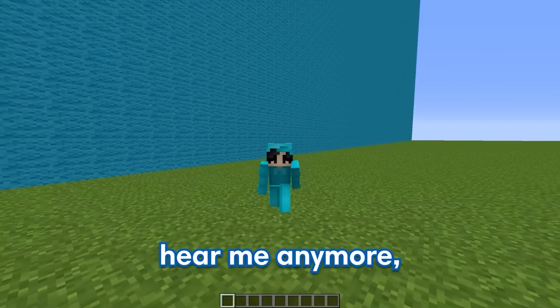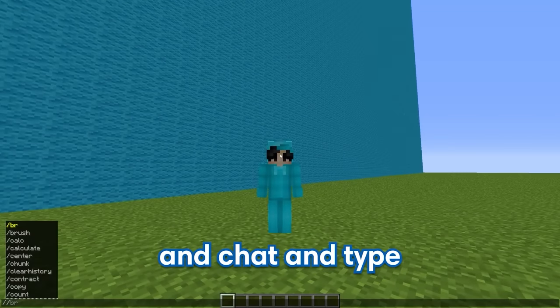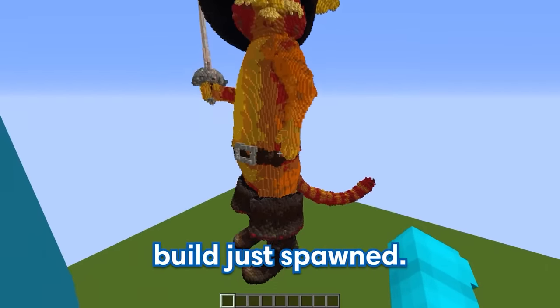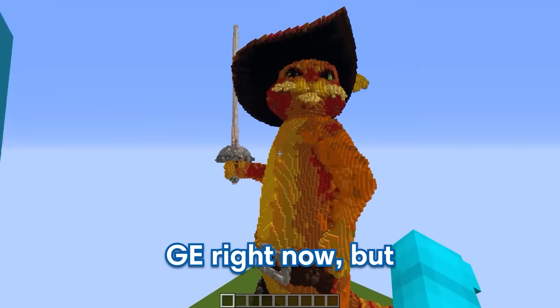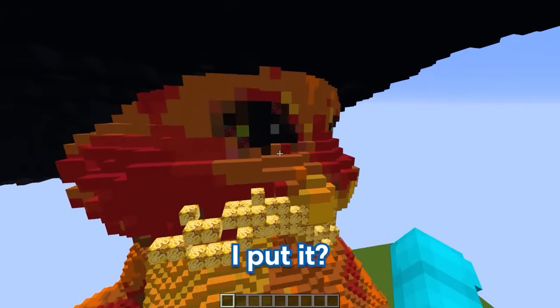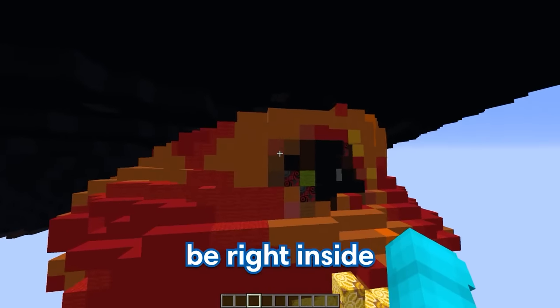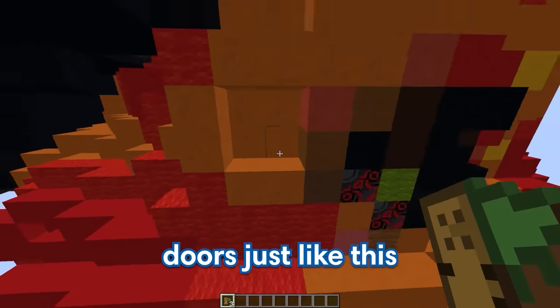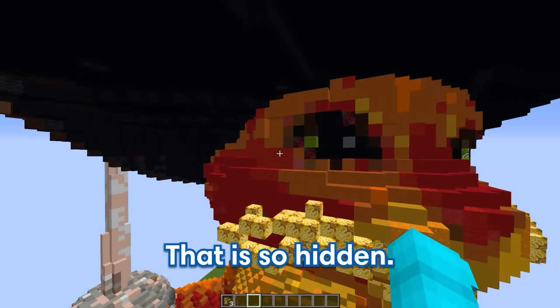Now that GE can't hear me anymore, it's time to cheat. So let's just go to chat and type slash slash paste. Oh my goodness, our Puss in Boots build just spawned in — we're so ahead of GE right now. But it's time to put in some traps. For my first trap, I wanna make a fake entrance. I think the perfect spot would be right inside of Puss in Boots' head. So let's put down some secret doors just like this, and look at that — that is so hidden.